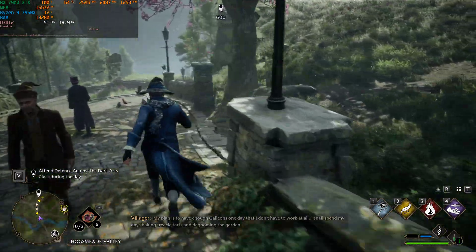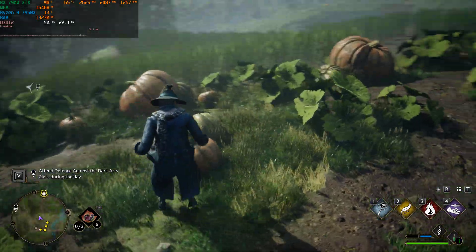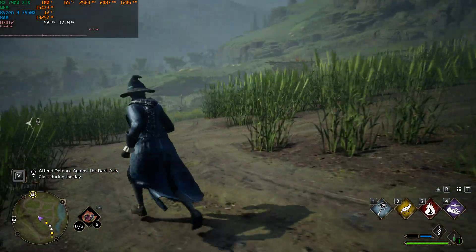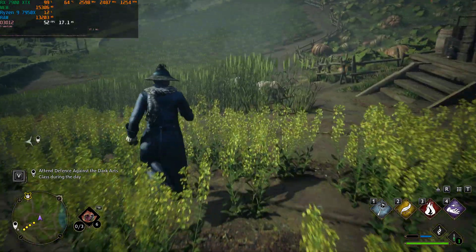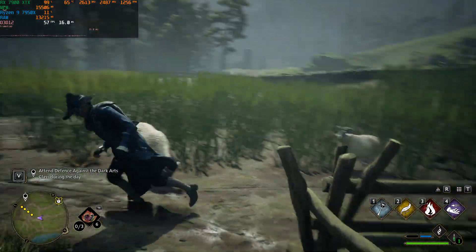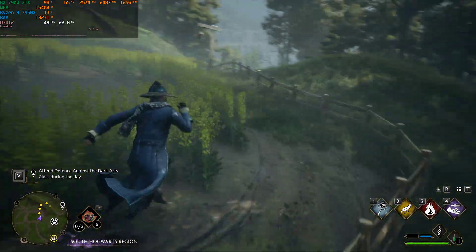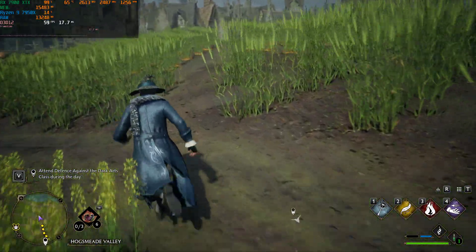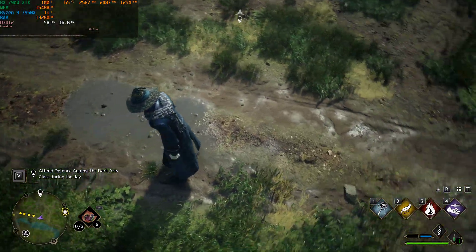Going out into the field with RT enabled, it's still around 50 FPS. Ray traced reflections are interesting in this game — I do notice a difference in the lighting, but I don't think it's a must-have. None of the RT settings seem to do a whole lot in terms of making the game experience significantly better.